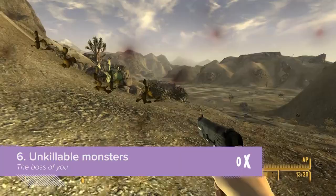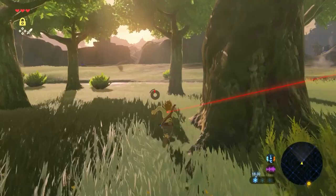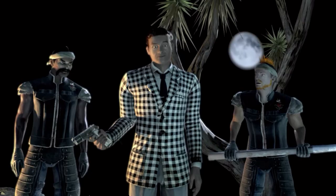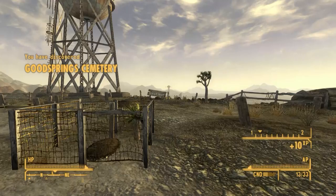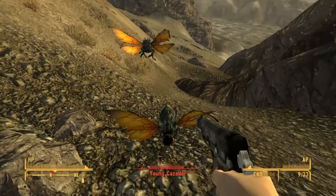One way to show players which way to go is to very clearly show them which way not to go, and nothing says 'don't go this way' like a horrible monster that will ruin you. At the start of Fallout: New Vegas, the game shows you exactly where the story-crucial New Vegas strip is by having the Lucky 38 casino tower loom large over the horizon like a big old weenie. Should you be tempted to make a beeline for this one against the prompting of your quest log, you'll be promptly stung to death by a bunch of angry cazadors — or as I like to call them, giant bastard murder wasps.